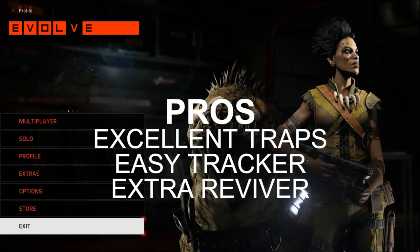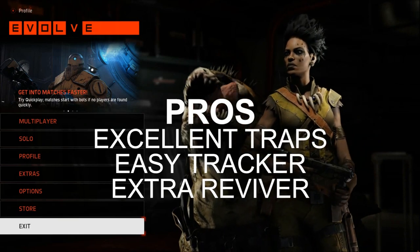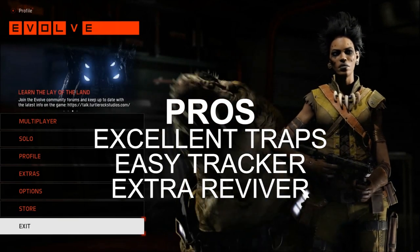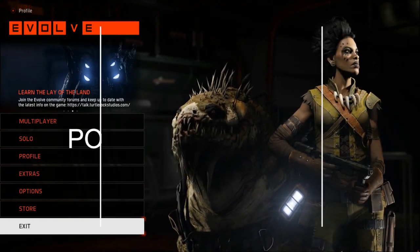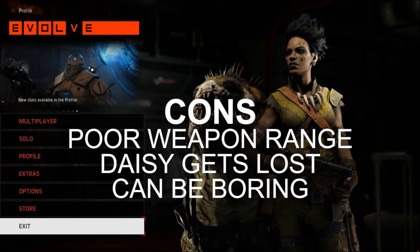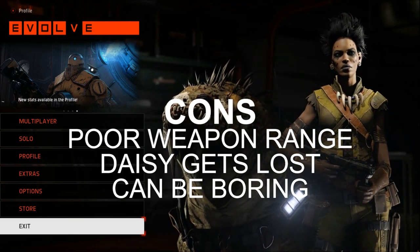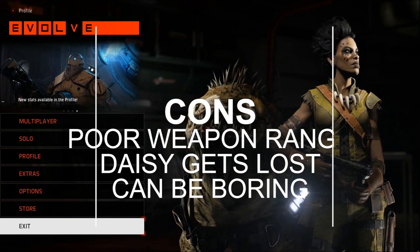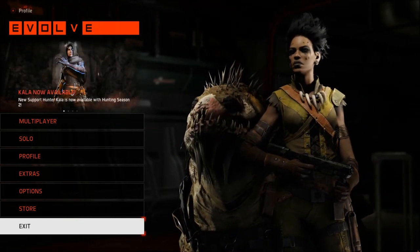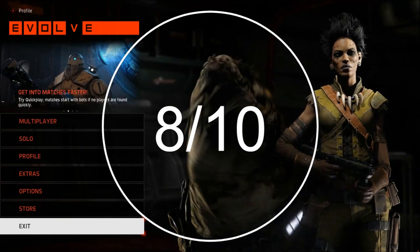The pros for Maggie are that she's got pretty excellent harpoon traps, it's the easiest way to find the monster, and the extra hunter does help revive others. The cons are that the machine pistol is a pretty useless weapon at range, Daisy can get fairly confused when tracking, and Maggie can be a little boring to play at times. Overall, Maggie is an excellent trapper with great equipment and abilities. Even though playing can get a little dull, I have to give Maggie a solid 8 out of 10.